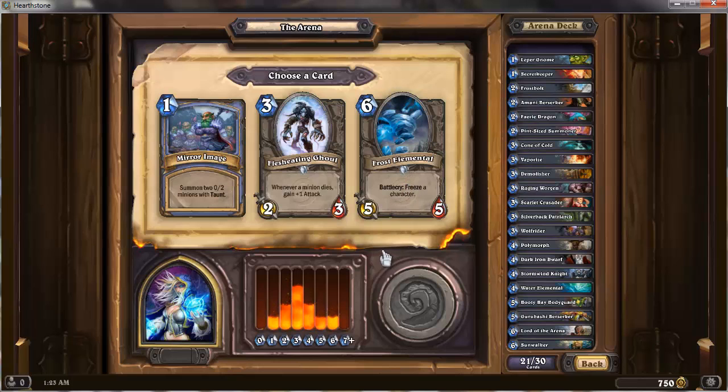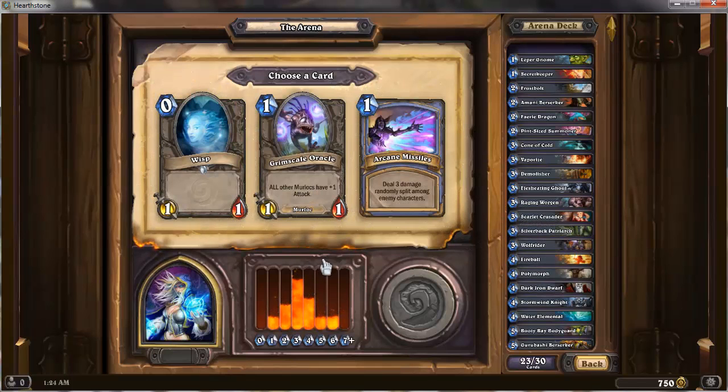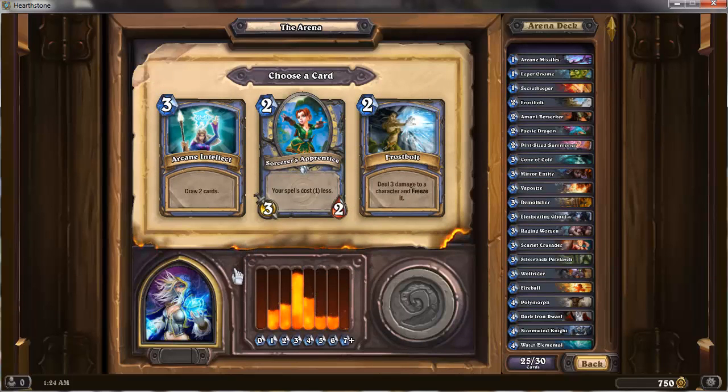Stormwind Champion is great — a 5/5 is just such an awkward number for opponents to deal with. I've liked Flesh-Eating Ghoul quite a lot, and in this deck I do run a fair number of lower-level creatures. I'll take it — I think it's a nice bullet magnet. Fireball is a good pick too, but we've got a lot of low-level plays so let's go a bit heavier. The next two is weak unless you're running Murlocs. We'll take the obvious pick. Secret Keeper — given I have secrets in the deck, I'll take that.